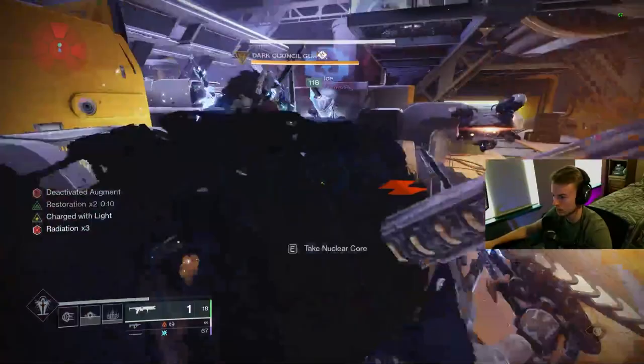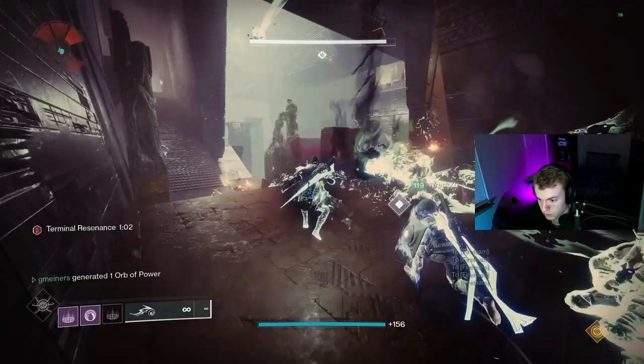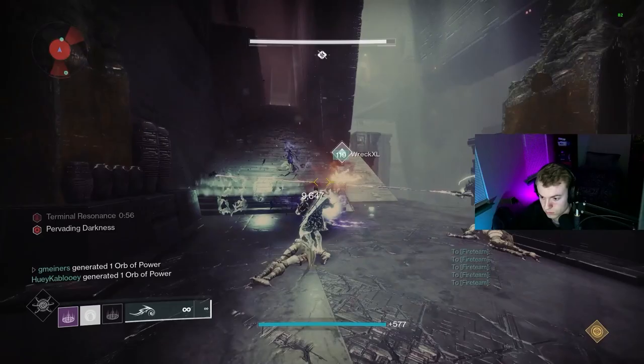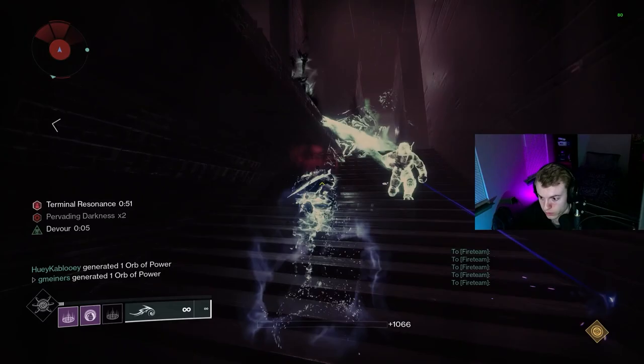The only major thing you need to change for a flawless run is any strats that required your team to have a death. A lot of players will just die in low mans to bypass mechanics and make the clear easier, so that's the only thing that needs to be adjusted. If you do struggle on any particular encounter — which is bound to happen because some are just naturally harder than others — I also like to run that encounter multiple times back to back. This way I get consistent practice on the encounter, so I'm more likely to get it done in a flawless run.